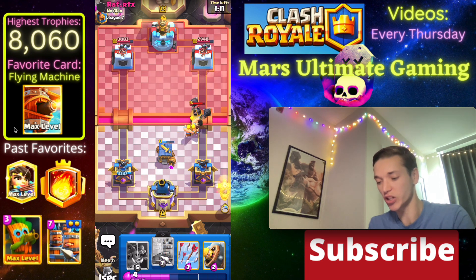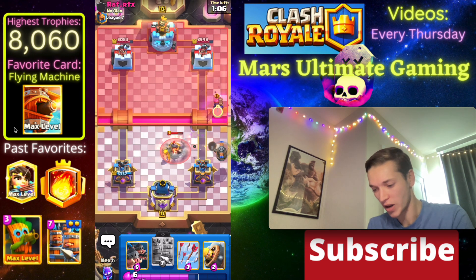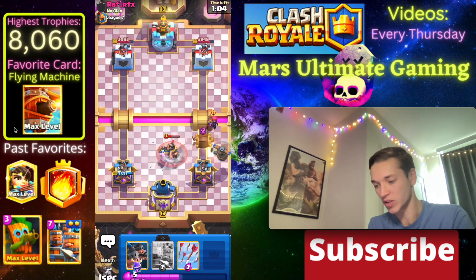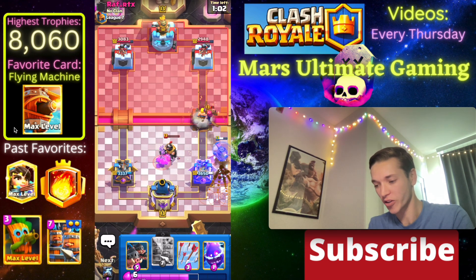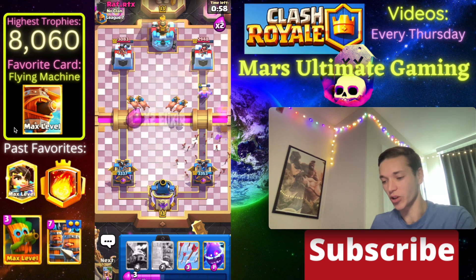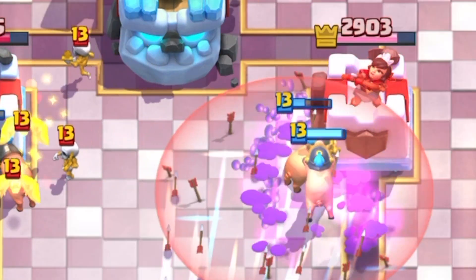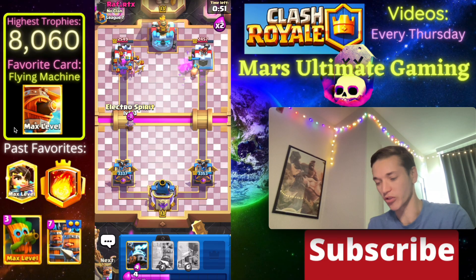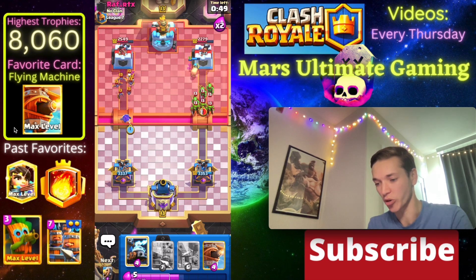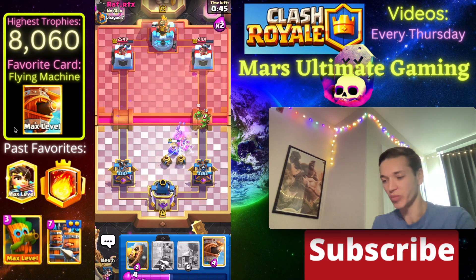We'll start with a Flying Machine and see if we want to get to our Recruits, because the hut is still there. He goes with his Evo Firecracker and we're going to take that out and take out the Mega Knight as well. Now we'll go with Pigs here, Arrows on the Skarmy, and we're going to get a lot of damage. E-Spirit here so you can't really make a push - Zappies are going to defend the Goblin Gang no problem.